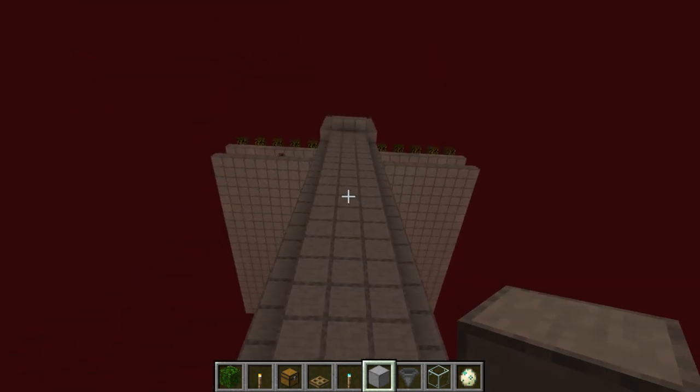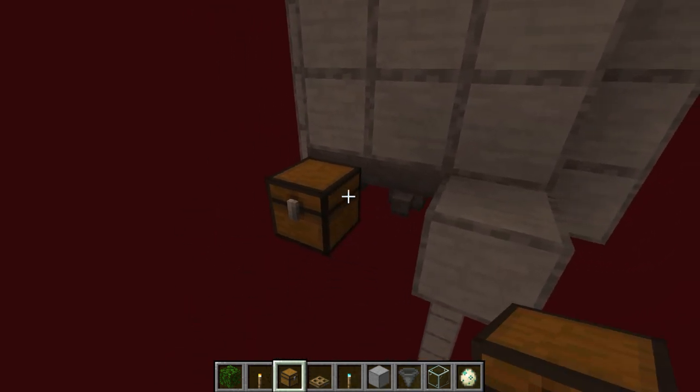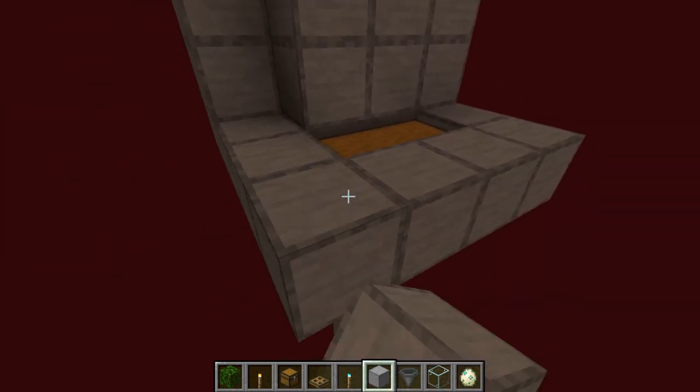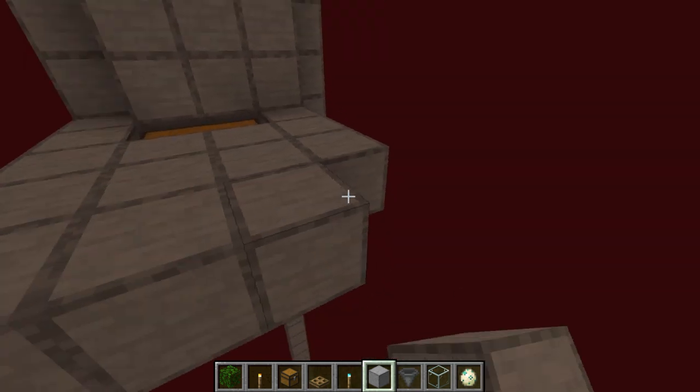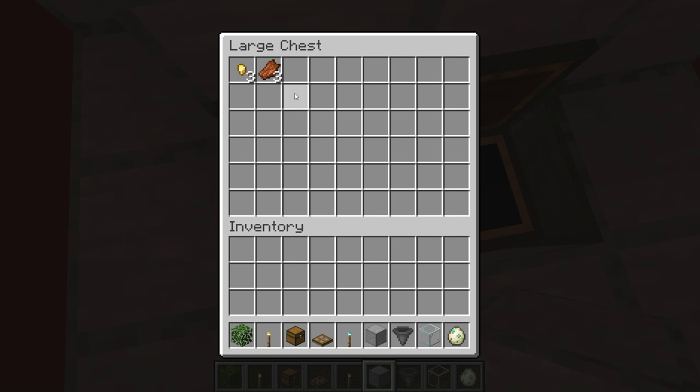Now that we have the funnel all done and completed, we can actually put in our chest. We're going to put a double chest there and then put a nice little floor. You can obviously make the storage system as big as you need. After testing this in my other world for a while, I never got any gold ingots — it's only golden nuggets and rotten flesh. This is pretty much the only thing you guys will actually get from this farm.